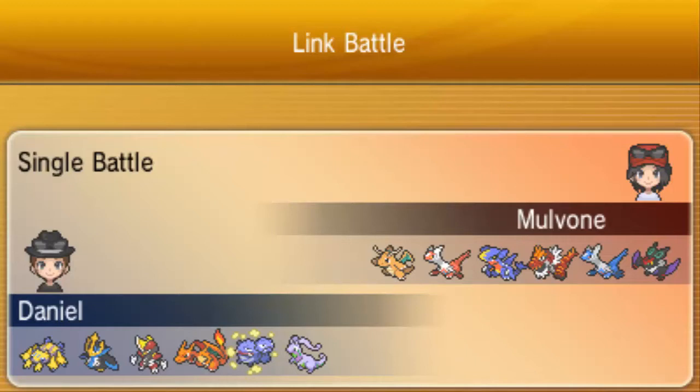This is a Scarfed Galvantula, so that way it's a lead Galvantula. It's pretty much to fake out the sticky web and then just Volt Switch on whatever wants to try and taunt or whatever, so I can get some nice damage off on anything that wants to taunt or try and trick away a scarf or something like that.